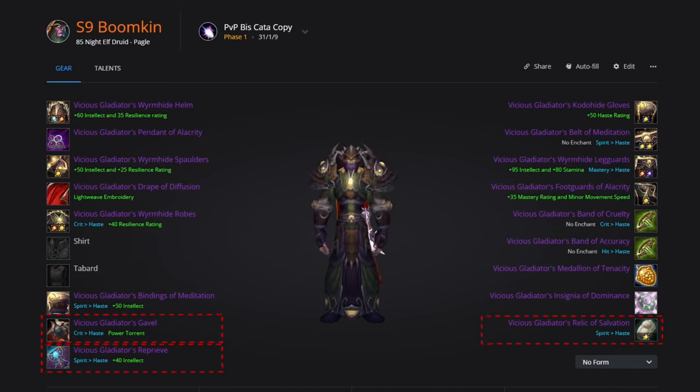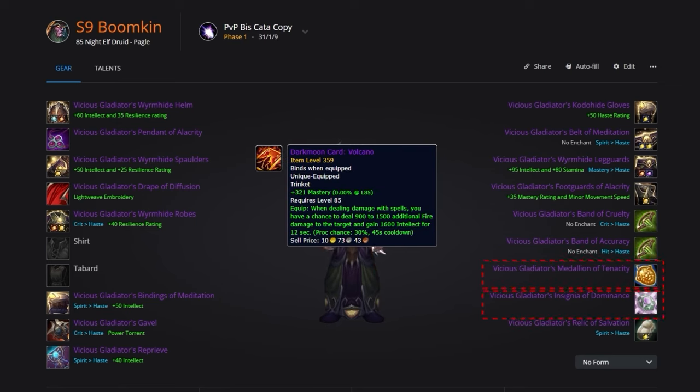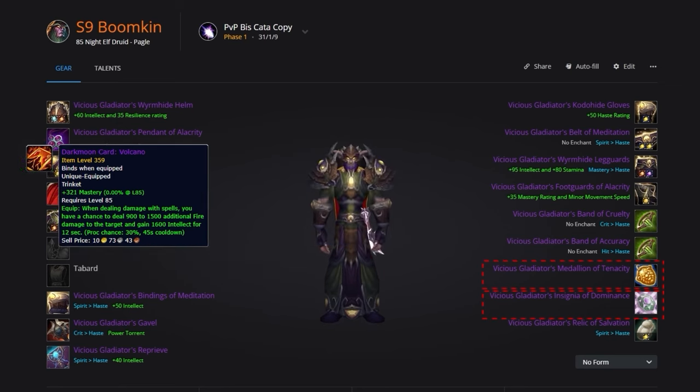For your weapons, you'll be using Vicious Gladiator's Gavel in the main hand and Vicious Gladiator's Reprieve in your off hand. The relic slot will be occupied by the Vicious Gladiator's Relic of Salvation. For jewelry, grab the Vicious Gladiator's Pendant of Alacrity and the Vicious Gladiator's Band of Cruelty and Accuracy for your rings. For trinkets, use the Vicious Gladiator's Medallion of Tenacity with the Vicious Gladiator's Insignia of Dominance. You can drop the Insignia of Dominance for Darkmoon Card: Volcano if you want to pump more damage, but you will appreciate the extra resilience from the PvP trinket.